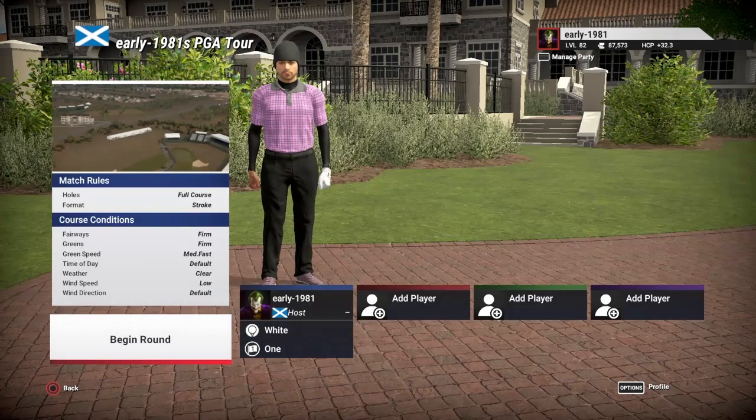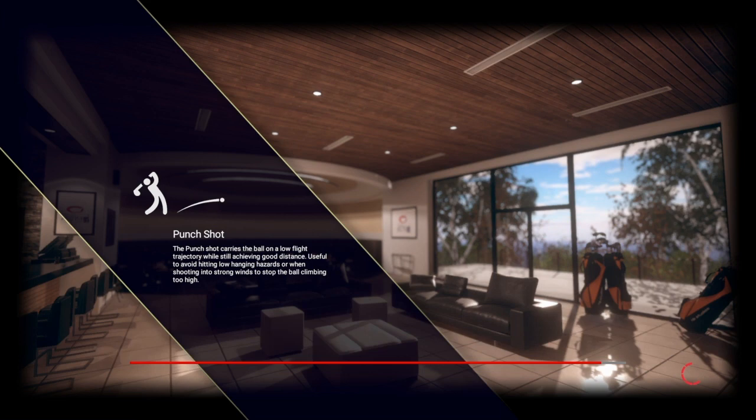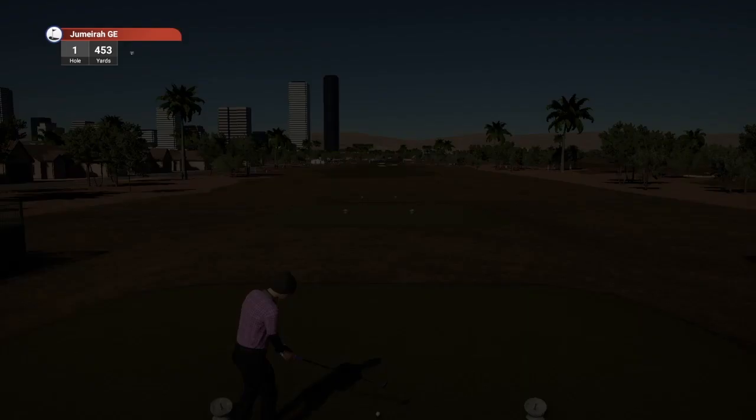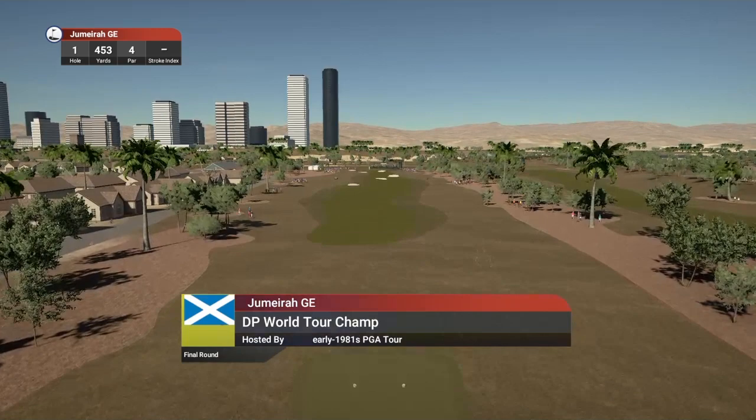I'm really looking forward to playing this event. It has been a while since we've chosen an event to compete in. As you can see, we are playing off the white tees, which are our longest. Conditions are similar to what it is in the real event. Rory McIlroy, who is my tip, is currently two shots behind the co-leaders Jon Rahm and Mike Lorenzo-Vera. Let's see how we fare here today.